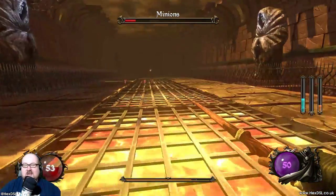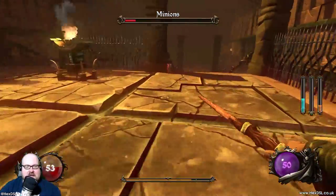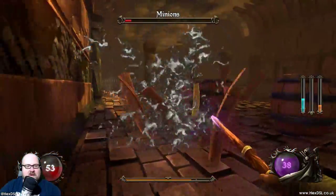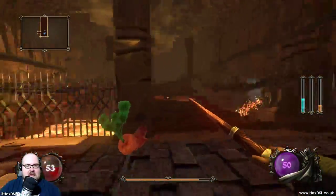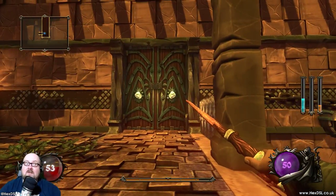Definitely reminds me of Serious Sam. They've got a Vulkan release of Serious Sam now — I should probably do a video on that at some point. Look at those creepy things. I like that you can just destroy barrels by walking into them — I'm more badass than a barrel. Room clear and I'm right by a door. Ending this room with 53 health.